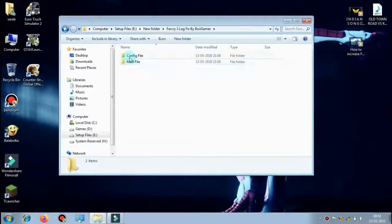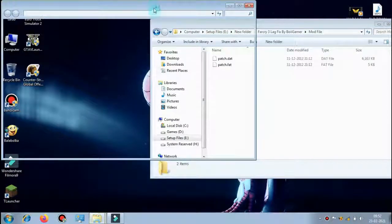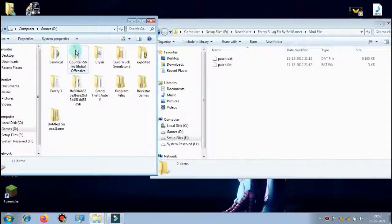Now come back to the provided file and go to the Mod folder. Open another File Explorer window, navigate to your game installation location, and drag the mod files there.